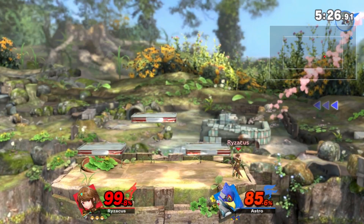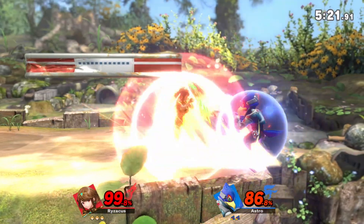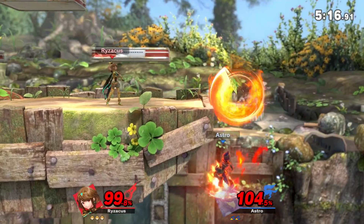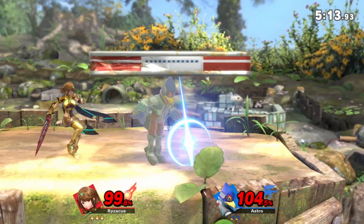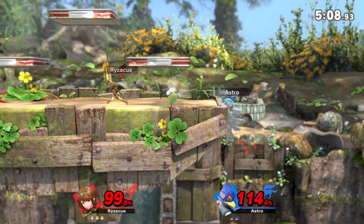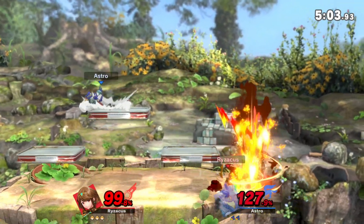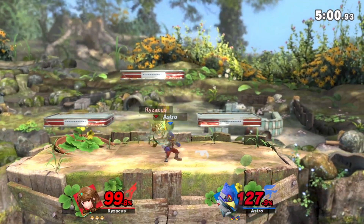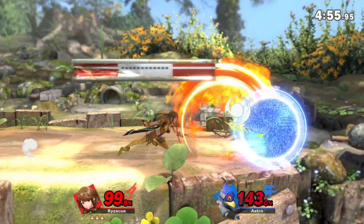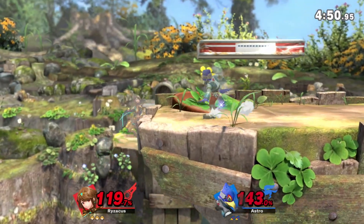Let's get into talking about the movesets. When I say Mythra is fast, I mean she is fast. I found her quite good at juggling, and her side B just catches people off guard all the time and lasts incredibly long. Of course once people get used to it they're going to know how to avoid it, but right now I am totally catching out everyone online with her side B. It also does quite a lot of damage. As you can see in the footage, I am racking up major damage just by getting in a couple side Bs and couple neutral airs, and at that point I'm ready to switch to Pyra and finish it off.